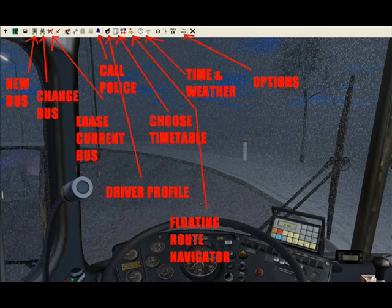The next marked button is the Floating Route Navigator, which brings up arrows in the air telling you the bus number and the route. If you're that bus number doing that route, you have to follow the arrows. It also marks the bus stops you have to stop at — if someone is there, or if the orange light on your dash lights up meaning someone wants to get off, you must stop at that bus stop.